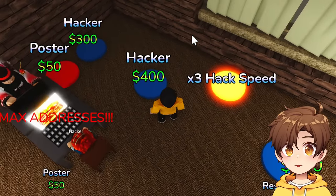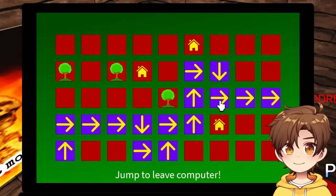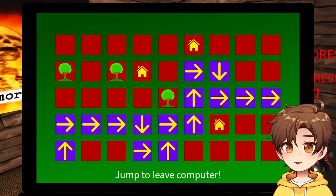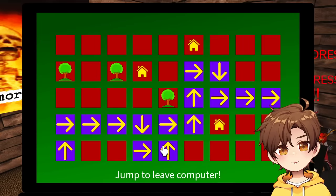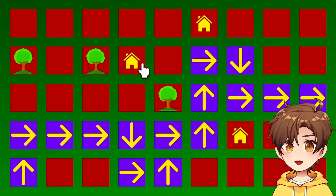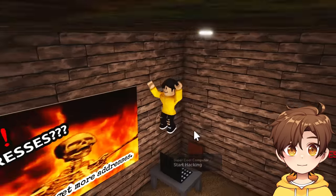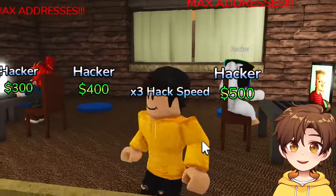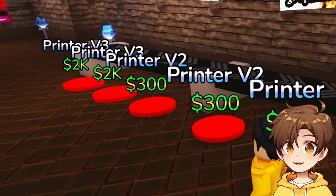360 bucks — what can I get? More hackers, more posters. Wait, I can do the hacking myself — it's probably a good thing I'm not doing the hacking. Jump to leave computer — why is 'jump to leave computer' the only instruction on the screen? You don't think maybe you should explain what's going on here? What are these arrows for? I can solve this — actually no, I cannot solve this. I don't get it. You guys are doing great.